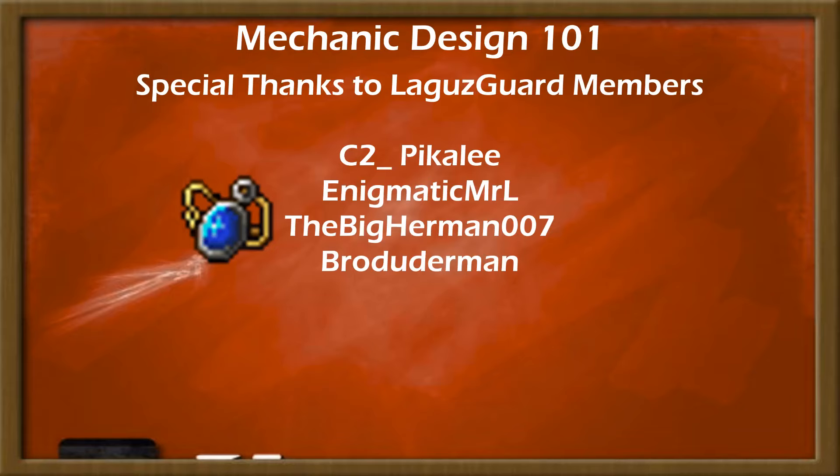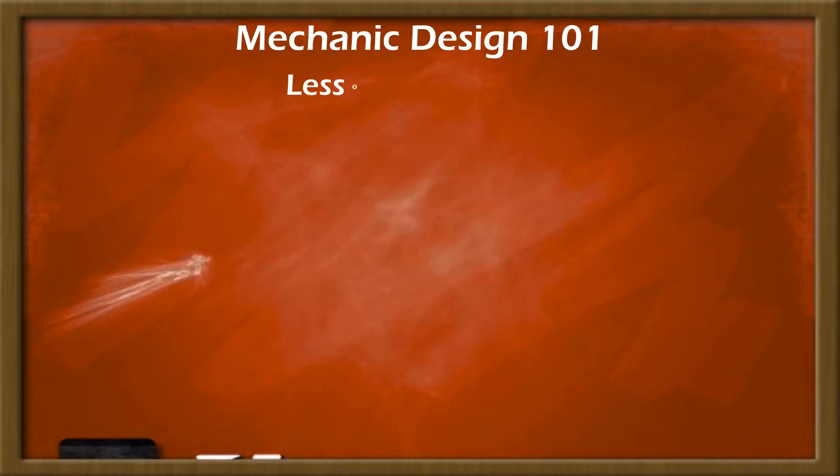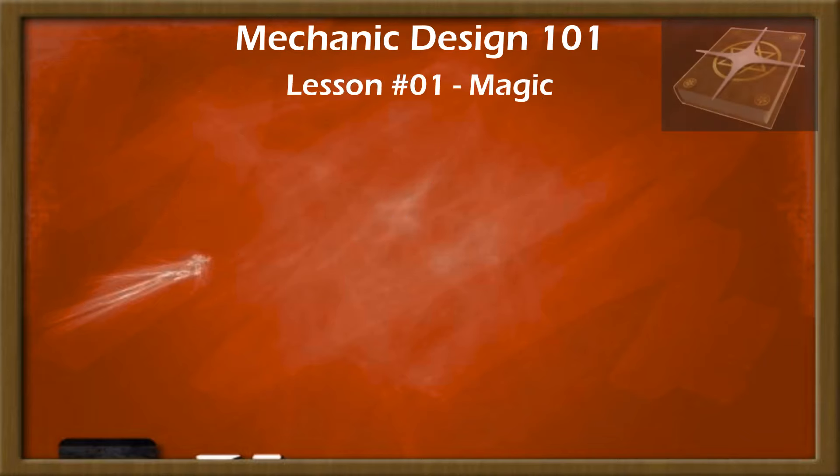Welcome to Mechanic Design 101, where we trace the history of mechanics in Fire Emblem and beyond to see how small mechanical changes can carry longer-lasting implications. This week, a primer on magic — the necessary information that we need to cover before we can specifically talk about mages.